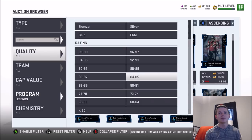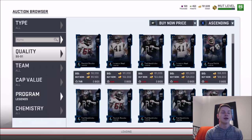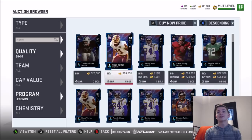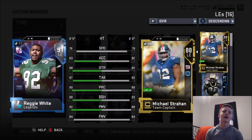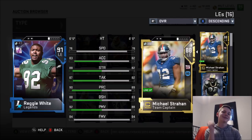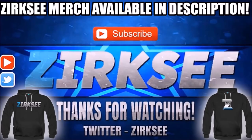Looking at 90s and 91s — let's see if they're up right now. Mike Vick is probably going to be up for an insane amount, but I don't think Vick is up just yet. Reggie White is actually up though. Let me take a look — if you guys enjoyed the video, hit the like button, subscribe, and comment. Reggie White's stats: 88 block shedding, 92 power move, 88 strength, 83 acceleration. Absolutely insane bundle. I hope you guys enjoyed — I'll see you guys next time.